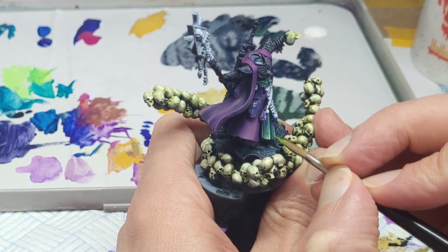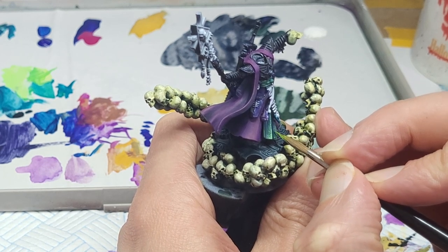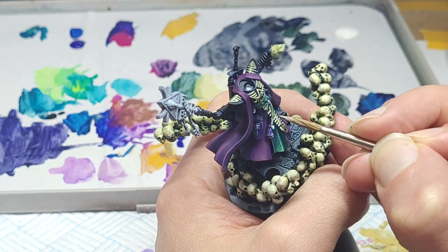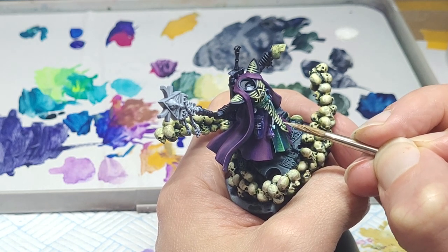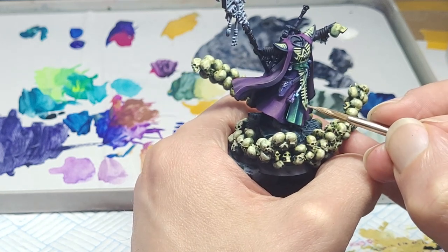And who's afraid of a little texture? Why not get stipply with this one? The rune armour gets the same treatment as the skulls, building up from a very dark grey-green to a typical desaturated bone white.